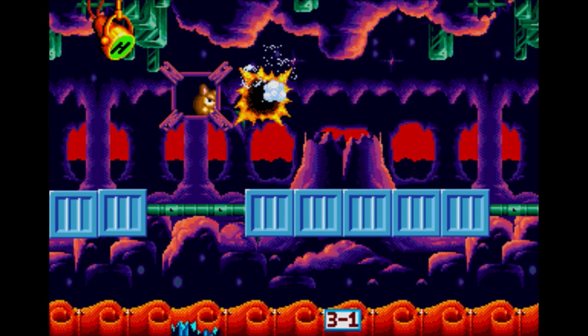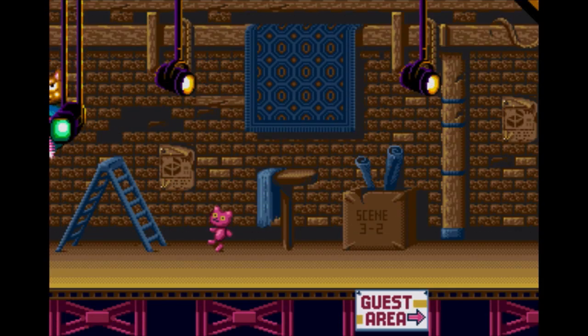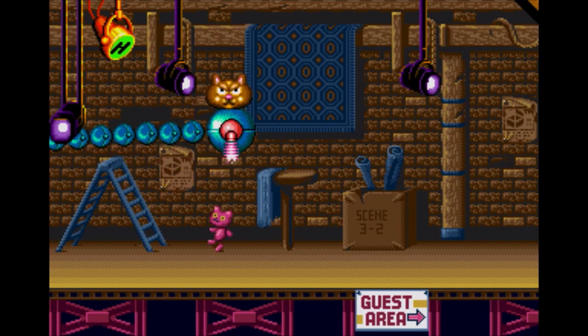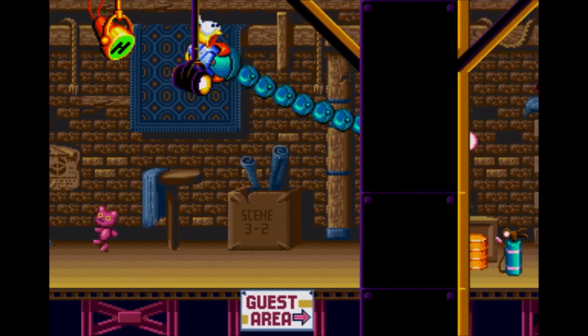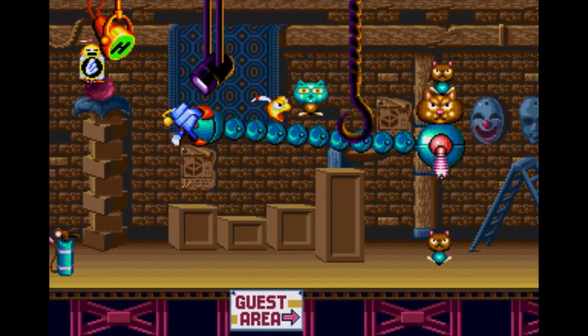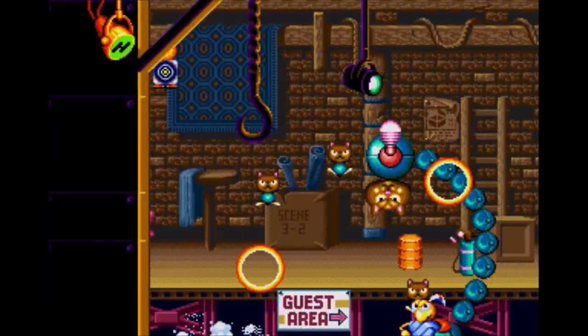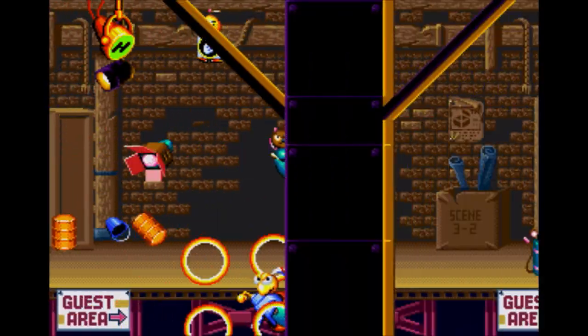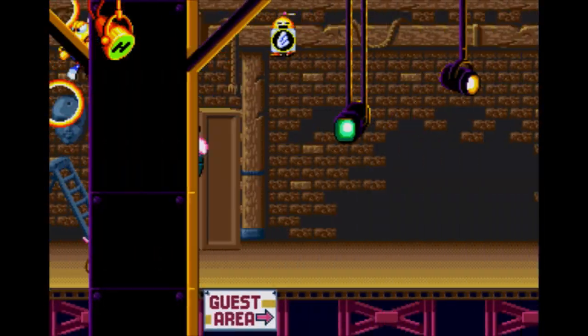Oh, he's taking us backstage — the backstage battle. That's a secret bonus point. The cat with the big green head — sometimes he spawns only at random, so I don't know about that.